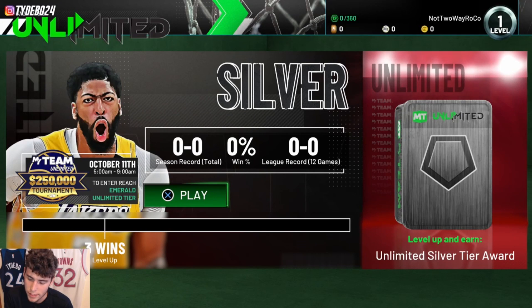You'll get the Unlimited Gold tier reward and advance to the Emerald tier, which requires five wins to level up. That also qualifies you for the MyTeam Unlimited 250K tournament on October 11th. So far, if you keep winning and don't lose it all, you're at 12 wins total. The next tier is Sapphire, where you'll need to go six and five — winning more than half your games — to get the Unlimited Sapphire tier award.